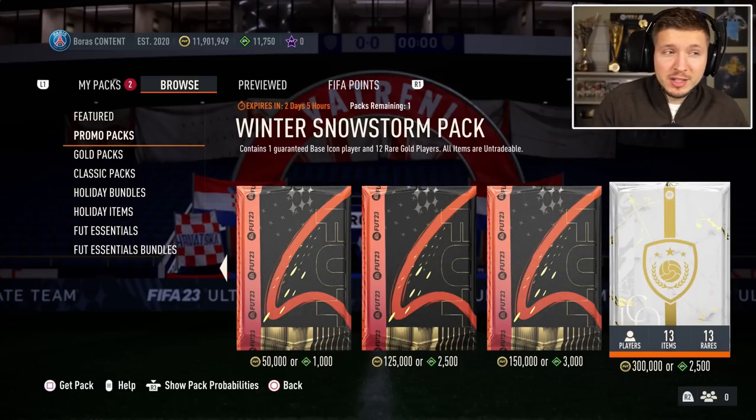Winter Snowstorm pack — this one is awful value, it is terrible really. You get 1 base icon player and also 12 rare gold players, all items of course untradeable.